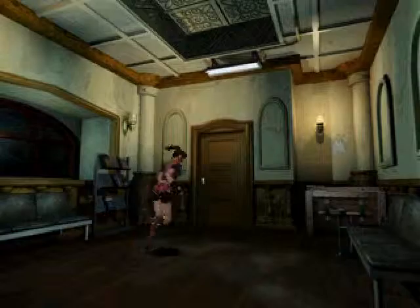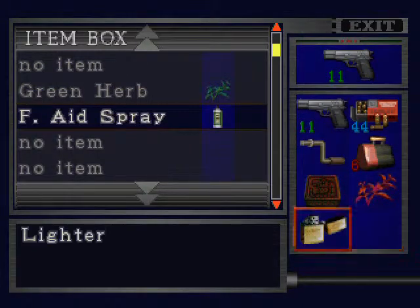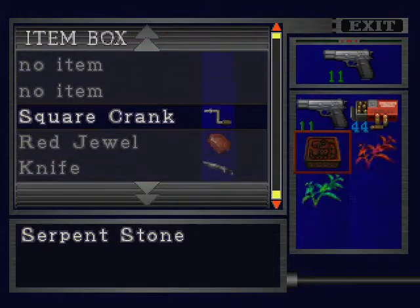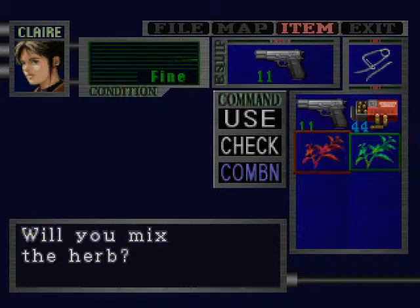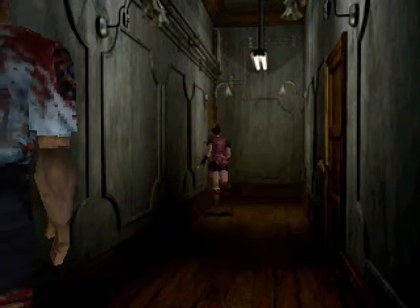And once again, it's kind of pointing us in the direction that the chief of police is strange. Red herb. I'm just managing inventory a little bit here. Take the handgun and the handgun ammo. There are some ink ribbons by the typewriter — I'll probably pick them up at some point. There are two zombies in here for now — ignore both of them. They're losers, and they won't be there when we come back.